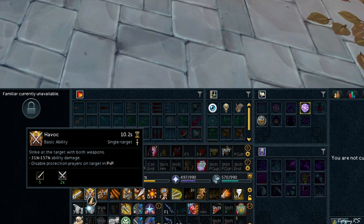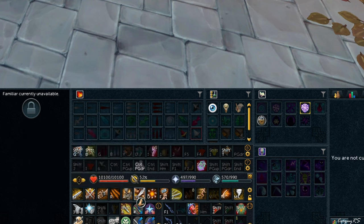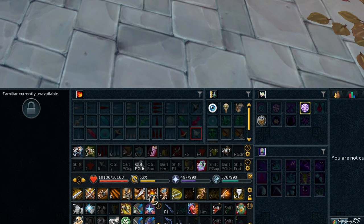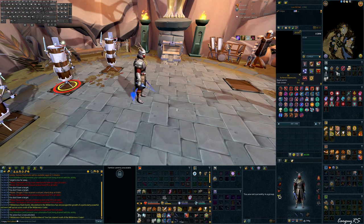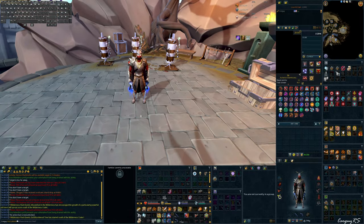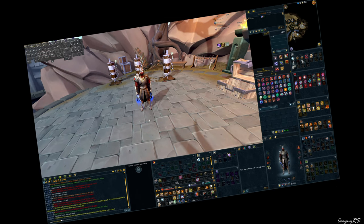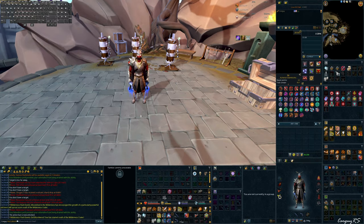Thresholds like Destroy, Assault, and Flurry are all around 20 seconds and above, but they do a lot more damage. So as a quick recap: basic abilities are weaker, have shorter cooldowns, but give you adrenaline. Threshold abilities do more damage but cost 15% adrenaline and have longer cooldowns. And ultimate abilities are typically the strongest — or they buff all other forms of damage — cost 100% adrenaline, and have a long cooldown.